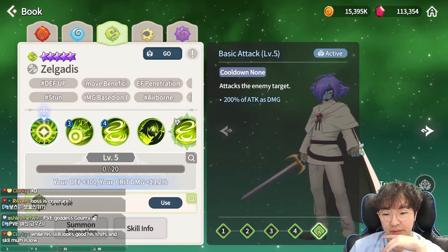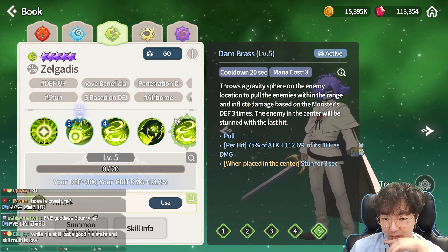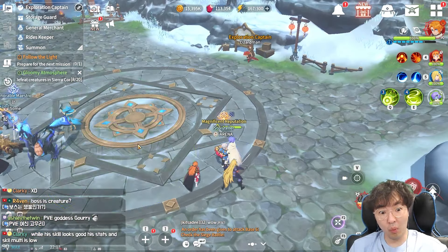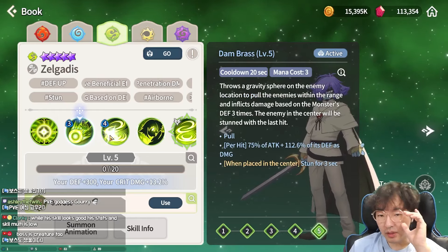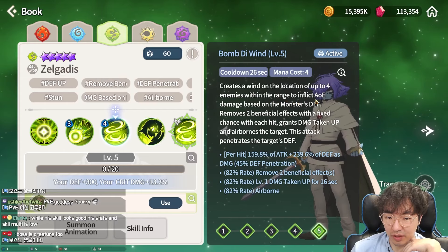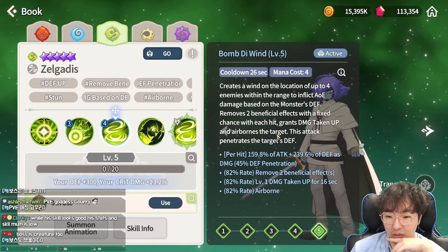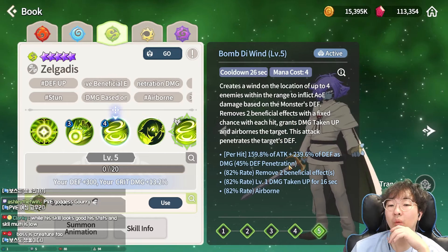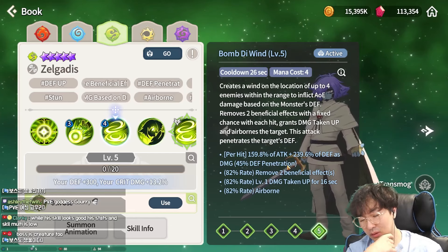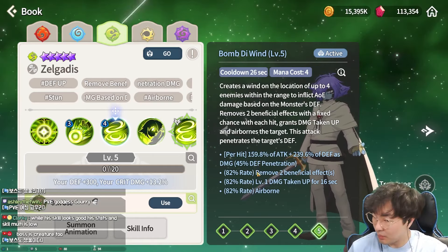Gauri's passive also provides mana regeneration speed up to the team and summoner every time in raid or pass adventure. So you don't need to worry about critical rate — just maximize damage, and every second mana regeneration speeds up. Next is Jergadis, the Wind Gel Goddess — he's a chimera and also a warrior. His first skill, Brass, throws a gravity spear that damages enemies and stuns them in a pretty wide range. His second skill, Bomb D Wind — a spell name from Slayers — creates a wind location that damages up to four enemies and applies damage imprint.